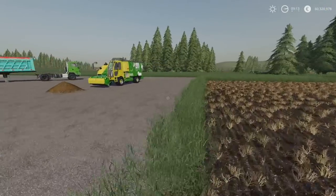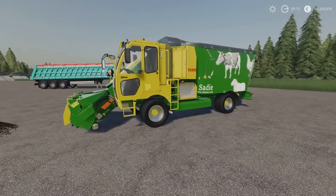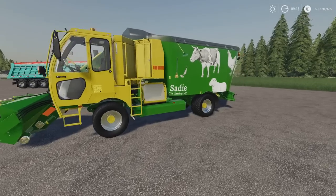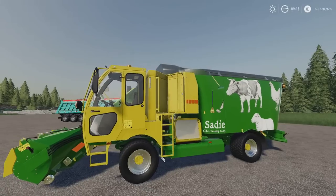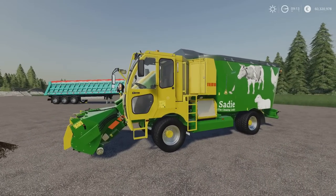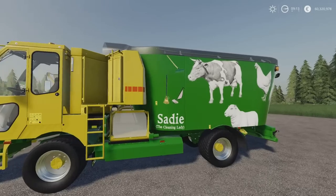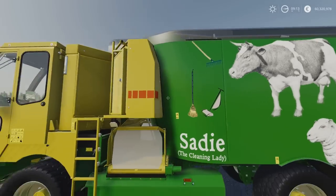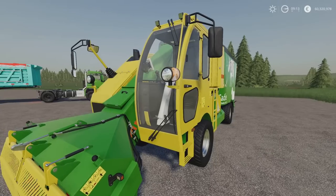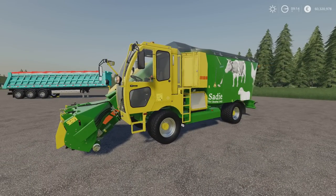Next up we have this, which I really like — I love the details on it. It's another Mantrid one. This is the Lizard Sadie — Sadie the cleaning lady. By Mantrid, 7.35 megabytes download, 16 slots on console. This is not a feed mixer — this is a cleaning wagon, as you can see by the broom, hoover, and rake. It's designed for cleaning up spills and messes around feed areas. There are quite a lot of different options on this and a lot of nice features added in by Mantrid, which I really like.